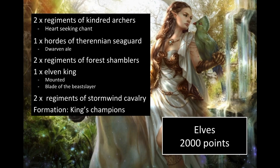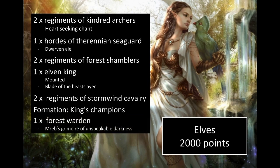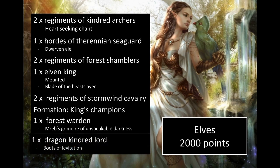I've also got a Forest Warden with Reb's Grimoire of Unspeakable Darkness, making him Surge 7 for the Shamblers, and a nerfed Dragon Kindred Lord with Boots of Levitation. This was the first time I tried the Dragon since the nerf and it really does reduce the efficiency — it's amazing what losing that five-breath does.